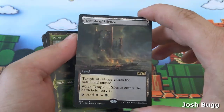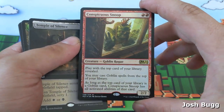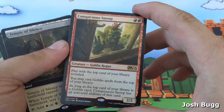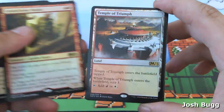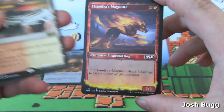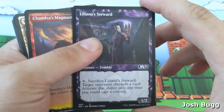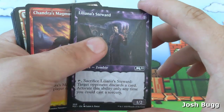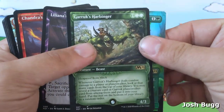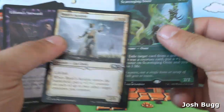Ooh, the full-art temple of silence — nice! Conspicuous snoop — a little modern goblins action going on here with that Kiki-Jiki combo. Temple of triumph foil looking nice. Chandra's magmut, looking nice. Liliana's steward, and then you have Garruk's harbinger. Ooh, scavenging ooze and Basri's acolyte!